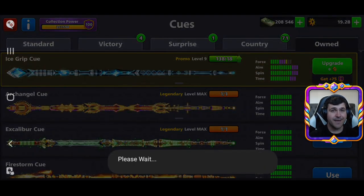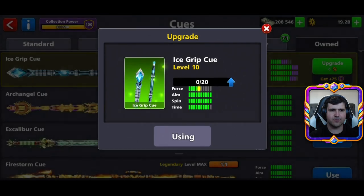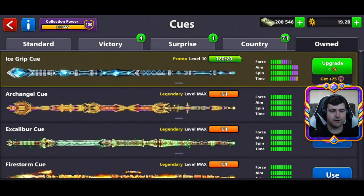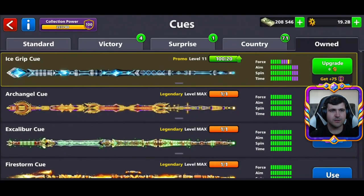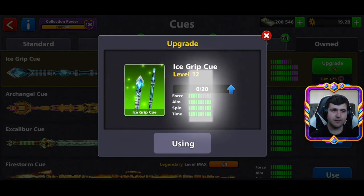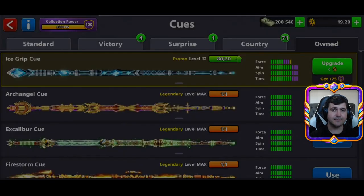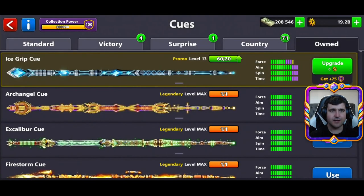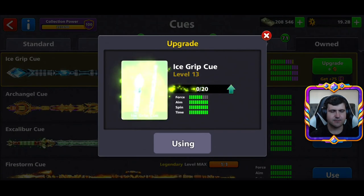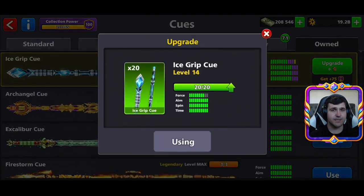We have here maximum aim and maximum spin, but now only one more force — only five points of force. At level 11 we have time full, so by now we only gain one point four force. We must collect many pieces, and we must buy those pieces — we can't win them for free, unfortunately. Now level 14 needs 20 pieces, and level 15 needs 20 more pieces.